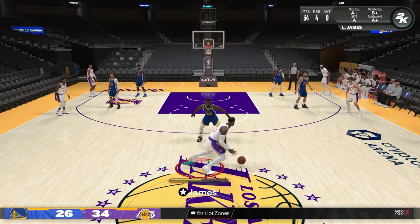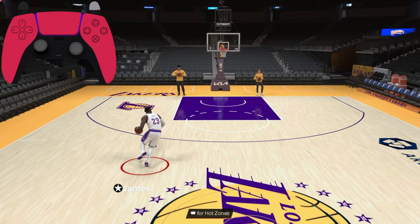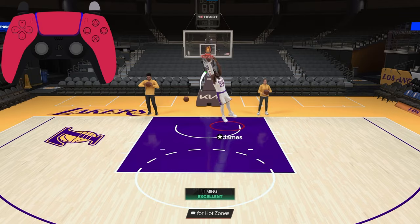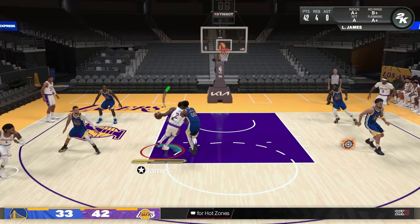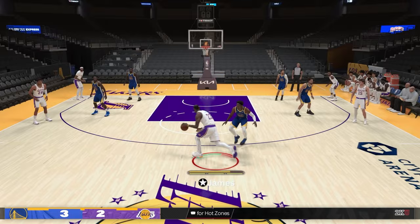One of the most overpowered mechanics in NBA 2K24 is the dunk meter, but if you don't know how to use it, you will fail. To initiate a dunk meter dunk with the dunk stick, hold R2, hold the left stick toward the basket, and flick the right stick up twice, holding it on the second input and letting go when you see the green window. Dunk meter dunks are so effective because the green window is huge if you execute it right, and you can get great contact dunk animations that absolutely disrespect your opponent.